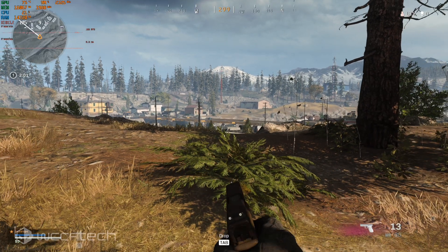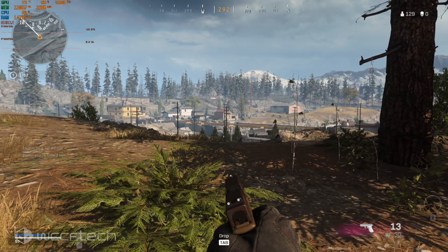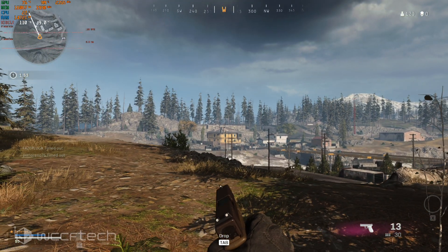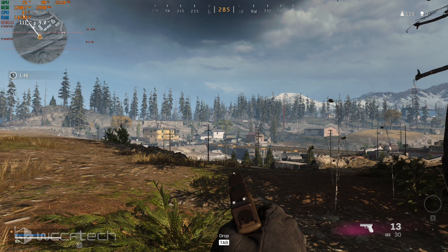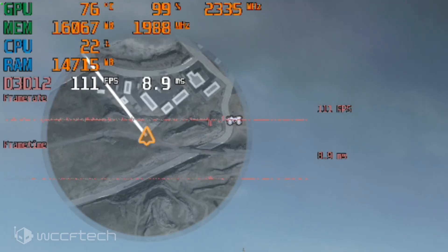In the top left corner where we have the performance metrics, we're also going to have a little grouping of dots that will pop up when we enable Radeon Boost with VRS. You'll have one dot when it's active, and it'll go up to four dots as resolution scales up. Let's go ahead and turn it on — we turned it on and the dot showed up.